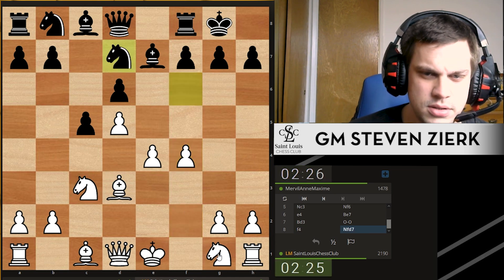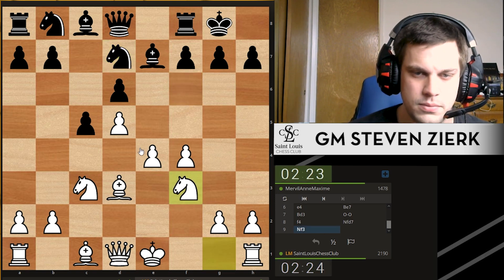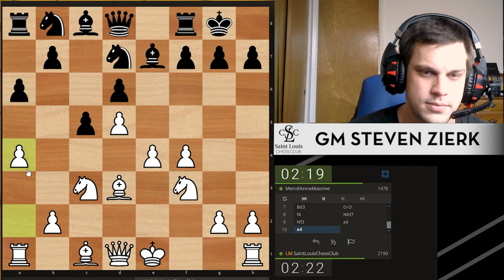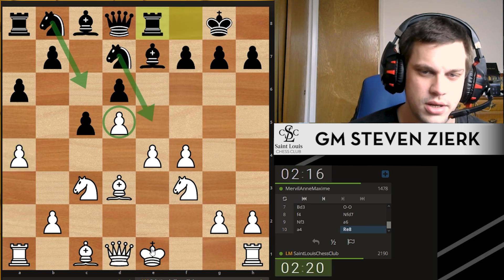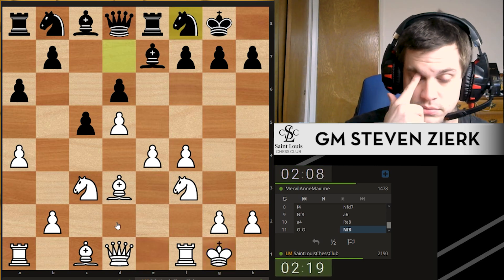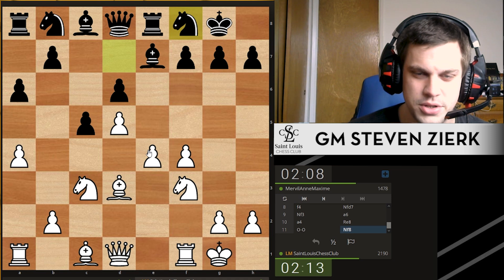Knight fd7. We should keep developing. f6. Control it with a4. Look what these pawns are doing to Black — look at all the squares they're taking away. If your opponent does some system of development you're not sure how to handle, just follow these principles: go for the center, get the pieces out.